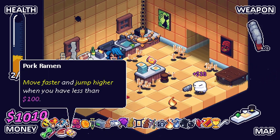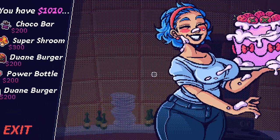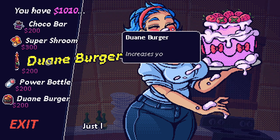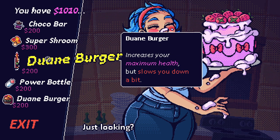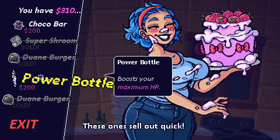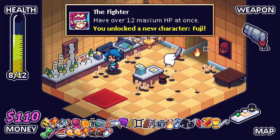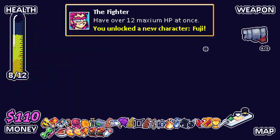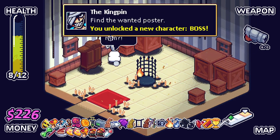Move faster when you have less money — I've got another one of those. We should move faster. Increase max HP and jump height. Increase your max HP, but slows you down a bit. I think I'm going to take all of those. The slow down a bit... oh god damn, so much max HP. The slow down a bit is kind of a blessing — there you go, I got the fighter as well. Great stuff. The slow down a bit is actually not bad because this character is fast as hell.